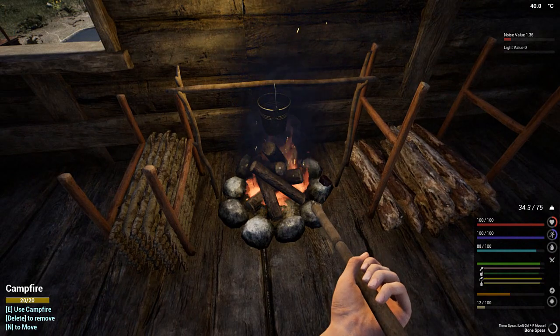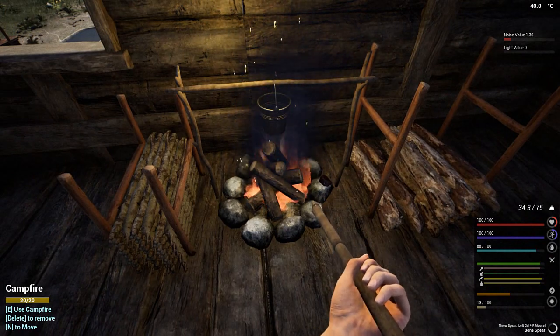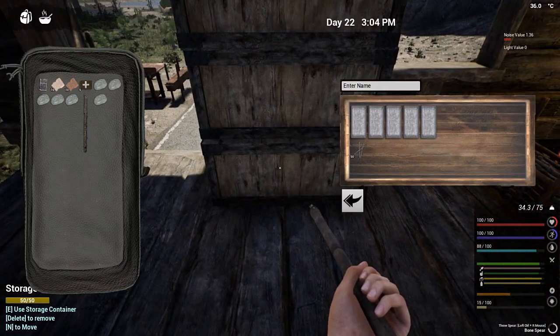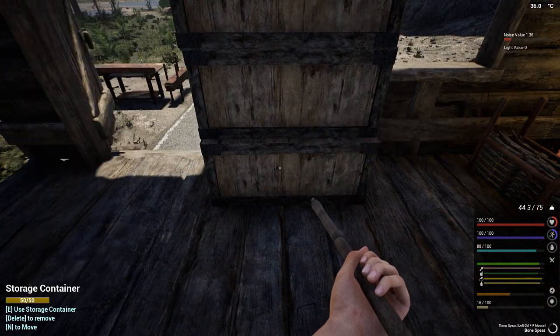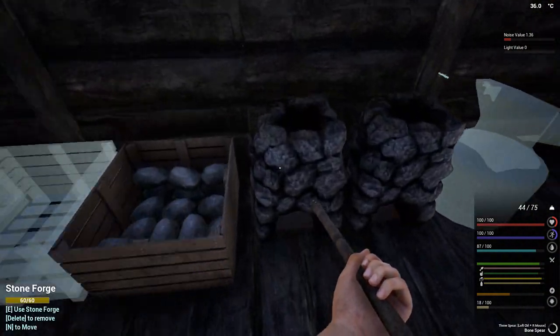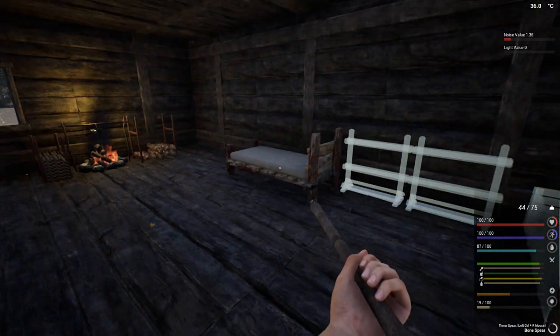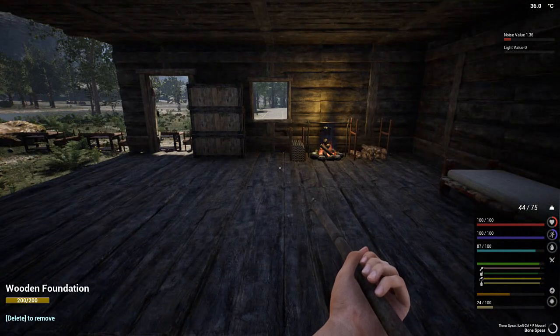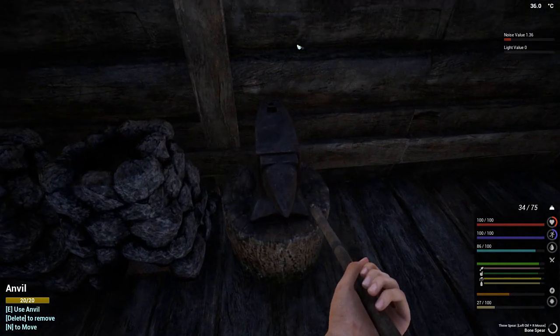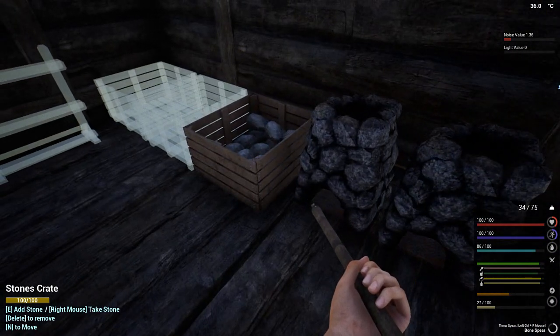I've noticed in the top right-hand corner the noise value is 1.36 but the light value hasn't really started yet. We do have to fix a few things. I did manage to build the forges and a few other little bits and pieces — some I haven't filled in yet. We just need to do this because we definitely need a forge to start working.